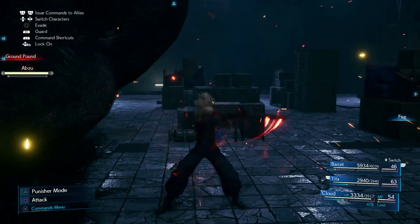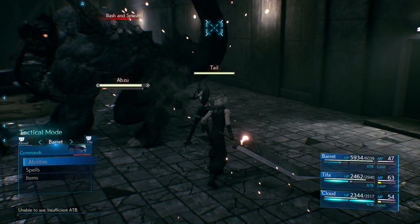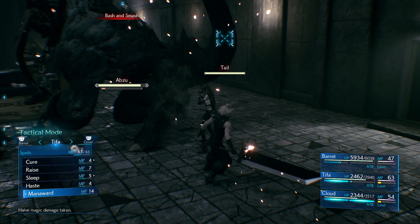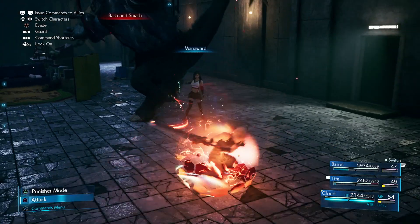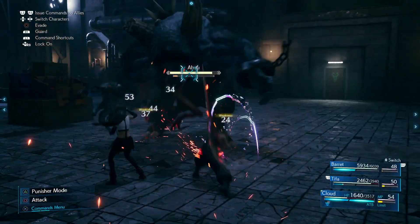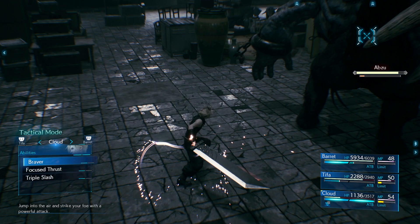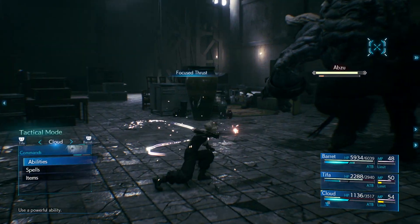Starting off, just build up ATBs and then smash it up with your magic attacks. Roll around to get yourself into a decent position. I also found that giving Cloud Barrier or Mana Ward — or whatever you've got yours upgraded to — helps you stay in the fight as you try to get close and do some elemental damage with the sword. Combine that with good rolls and you should be able to stay out of the way of a lot of the damage, though you will inevitably get hit going for close quarters attacks.